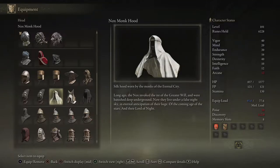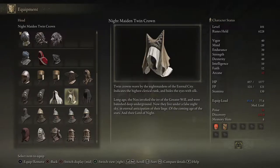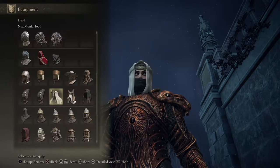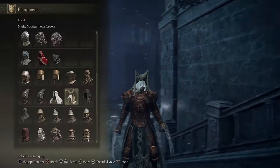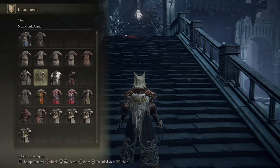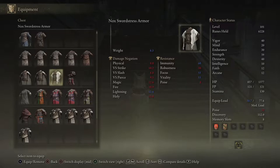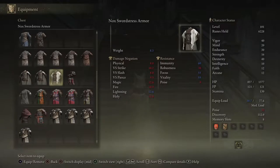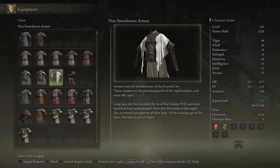Worn by the monks of the Eternal City. Long ago the Nox invoked the ire of the greater will. Twin crowns worn by the night maidens of the Eternal City — indicates the highest cleric rank and hides the eyes with silk. Hmm, not bad actually. I think I will go with this one. It's not too bad compared to the one with the pointy head. This one is female, that's the male one. These women are the personal guards of the knights of the night maidens and wear silk capes.